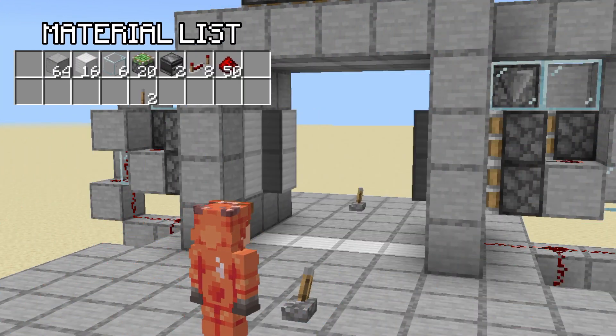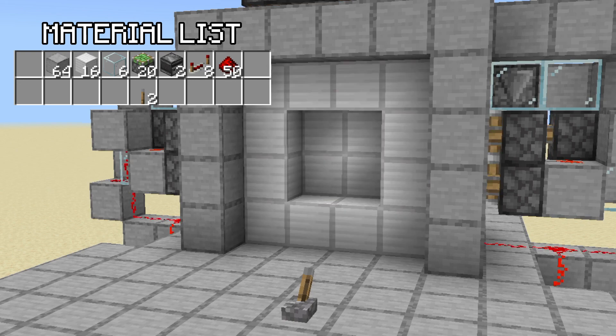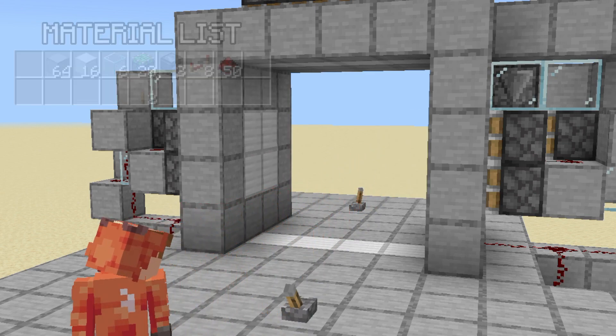You'll need some solid blocks, 16 door blocks, 6 glass, 20 sticky pistons, 2 observers, 8 redstone repeaters, 50 redstone dust. You may need more if you want to put your levers farther away. And 2 levers.